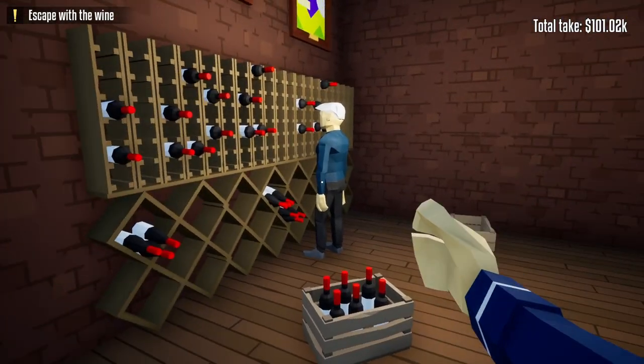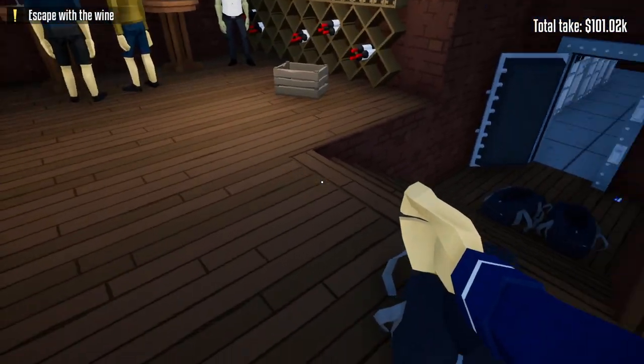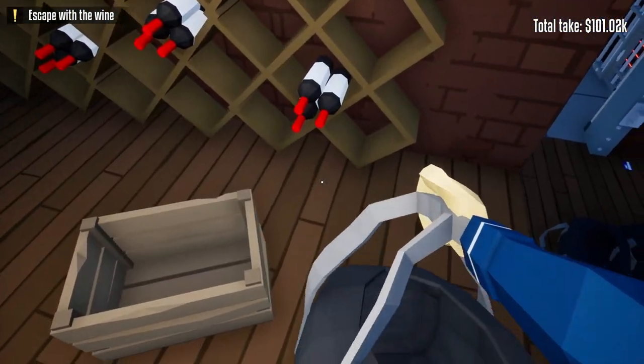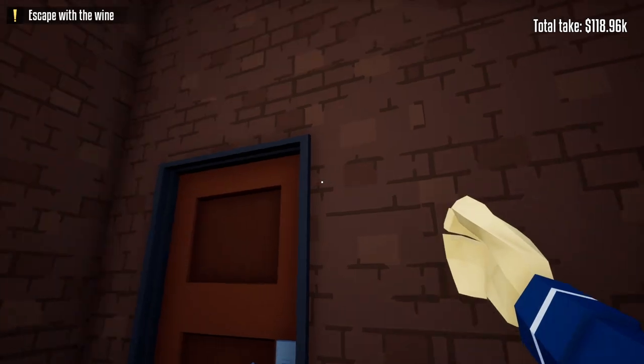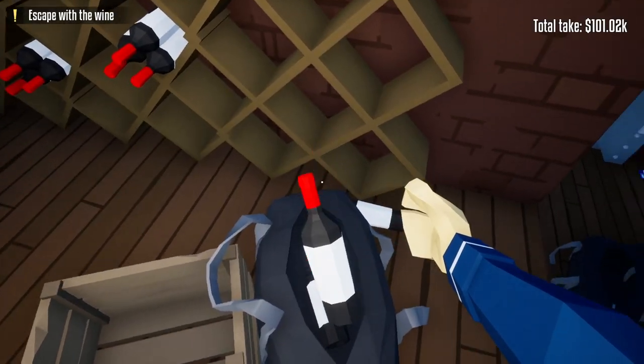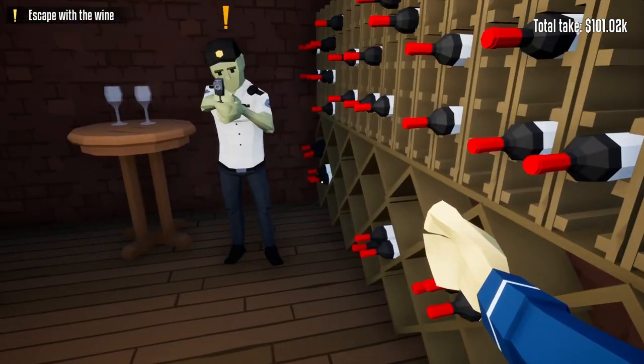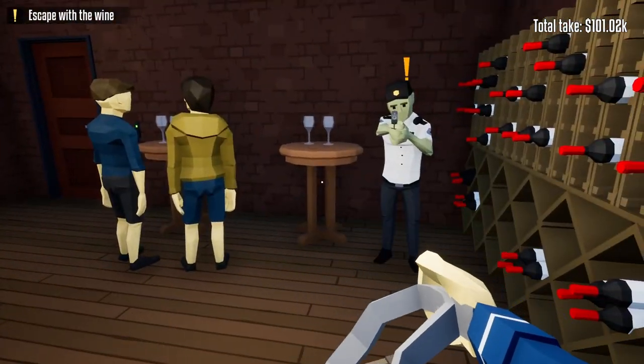Or we can go to the front of the liquor store — there are a couple of different wine bottles that could be missed. There's one on the side table right next to the store and one at the front desk right in front of the clerk. If you're going to loot the front of the liquor store, be a little bit careful because if you hold the wine bottles too long in front of the guards, they'll get suspicious, get alerted, and alert the cops.